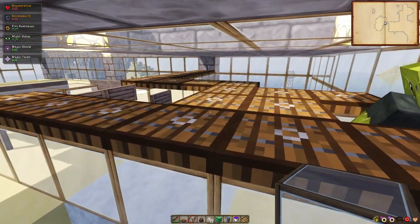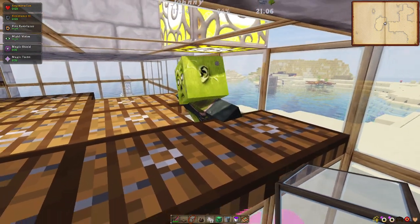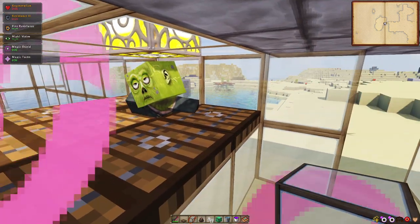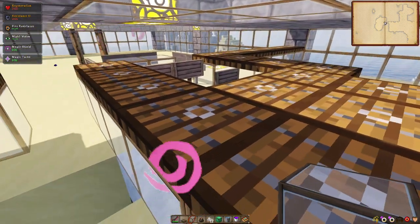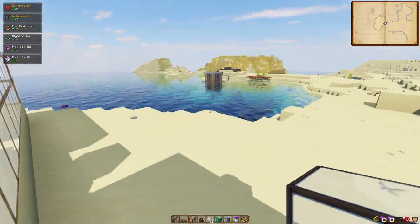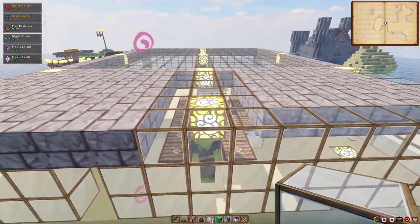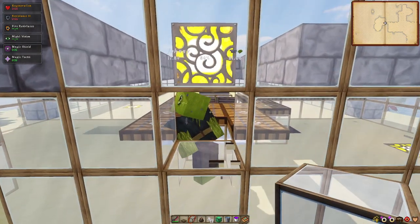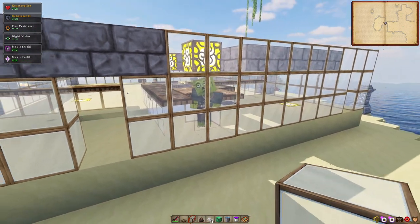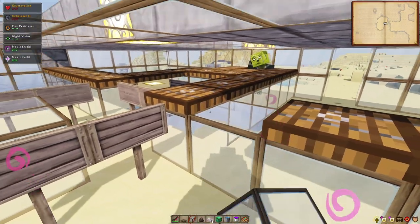From here, put some solid blocks down — apart from this one here, which is where our zombie will rest. So yes, we need to lure a zombie in here. Put trapdoors all around like so. During the night, give him a solid block above — otherwise the sun will kill him — then name tag him. His name is Johnny. Lure him in there so he stays there forever. He is our bait for the operation.